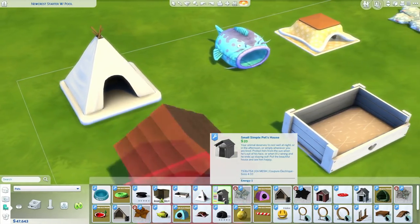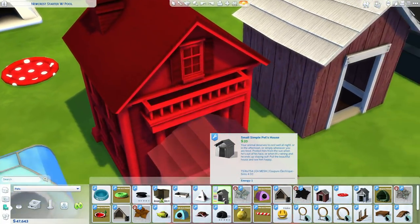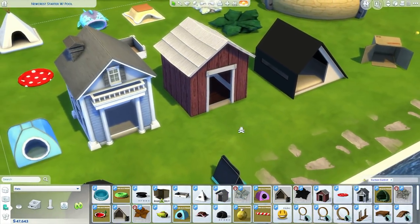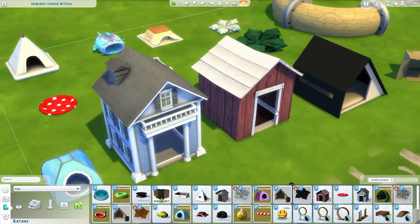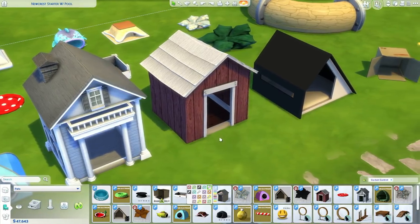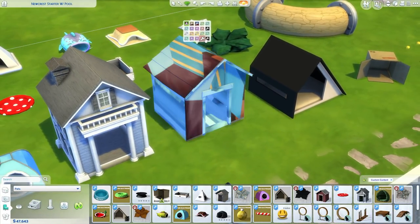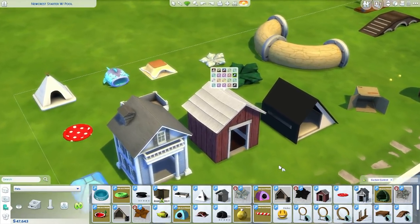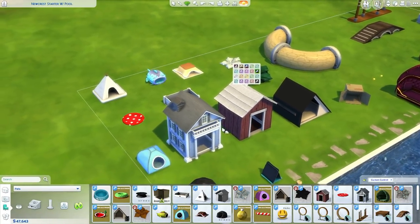We do have some more dog houses, and I'm sure a lot of you will want these. Most of these are actually conversions from The Sims 3. So you have like this small, simple pet house with a bunch of different colors. Some of the color swatches are kind of broken, but some of them do work, so it's all good.